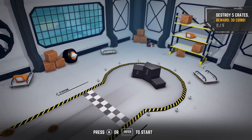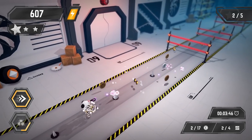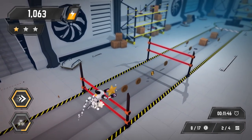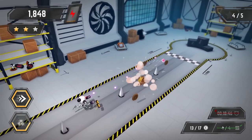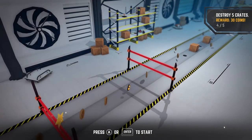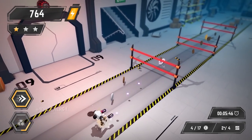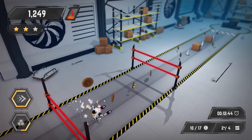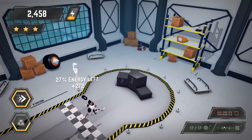Destroy five crates for a reward. We need to conserve our energy. We got some extra coins, and I think we completed the other goals. Let's collect the stars and finish up. That's a new high score — sweet! Complete a level without getting hit for a reward of 40 coins.